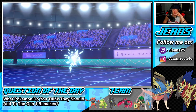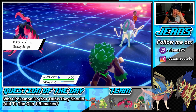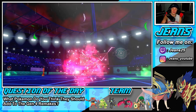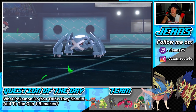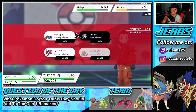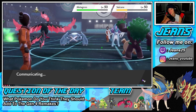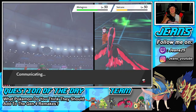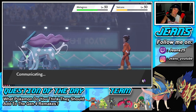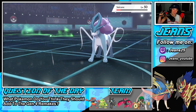Do I go for Grassy Glide or Fake Out? I feel like Fiery Wrath could still pick up the KO on Swalot. Let's go for Grassy Glide. He might protect Swalot — I think he might — but if I don't attack and Swalot boosted enough, it could take out one of my Pokemon. Good — he does not protect. Grassy Glide comes out, get him out of the game.